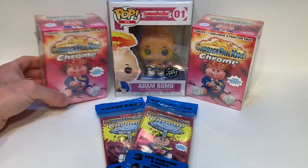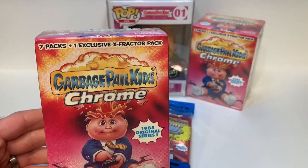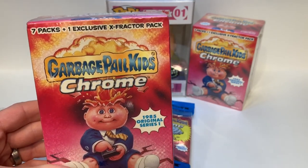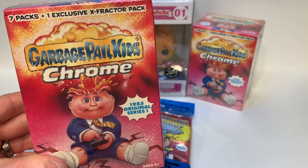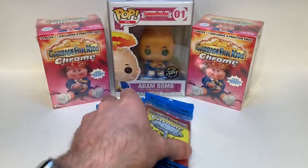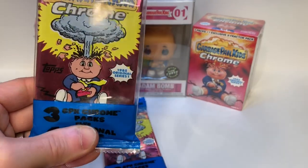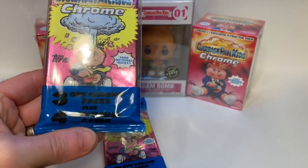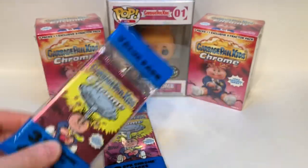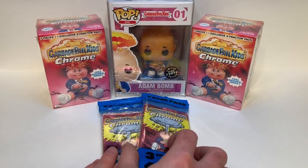The blaster boxes contain seven regular packs of cards with four cards in each pack and one exclusive X-Fractor pack, which hopefully has some goodies in it. The value packs have three GPK Chrome packs with four cards each and then four additional cards in a little packet. We're hoping for super refractors — or super fractors, whatever they call them.